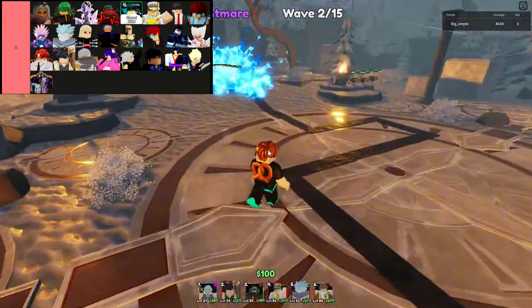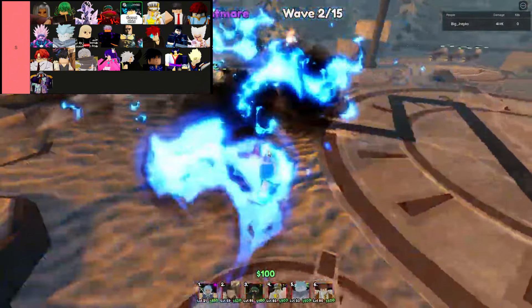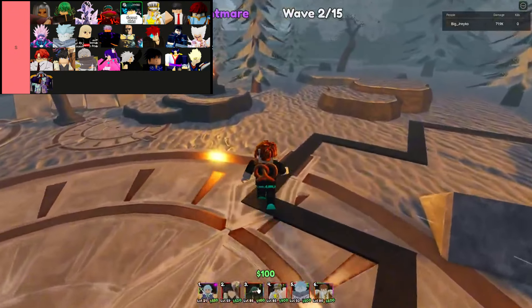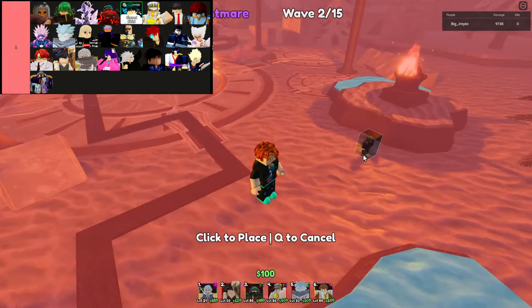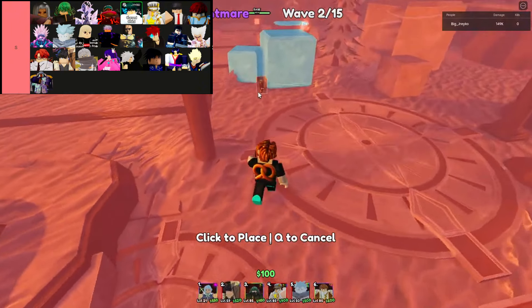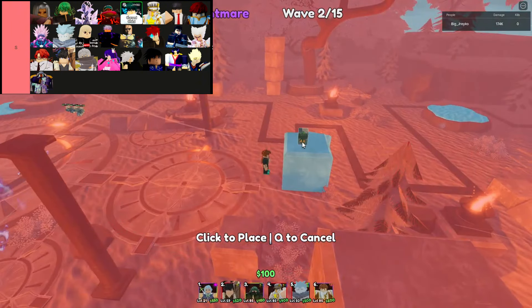In the world of Anime Last Stand, S-tier units reign supreme, showcasing unparalleled strength and game-changing abilities that can turn the tide of any battle. These units are the pinnacle of power and utility, often boasting high damage outputs or exceptional support skills that make them indispensable in your lineup. Whether you're lucky enough to pull one or a few of these elite characters, their influence on the match's outcome is undeniable.